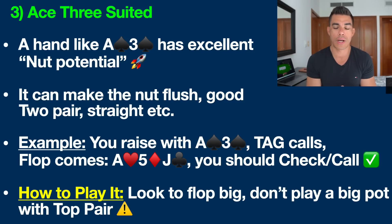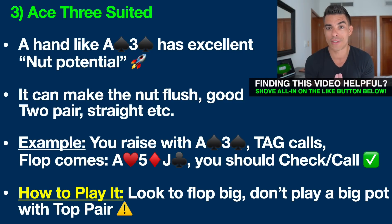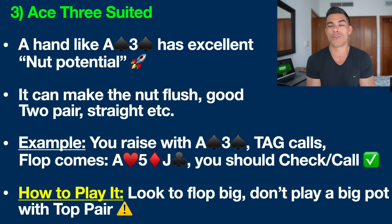Hand number three that everyone screws up is ace three suited. We already talked about a big suited ace — ace jack suited. Now let's talk about a smaller suited ace. Ace three suited, just like pocket threes, is a hand that has excellent nut potential. It can make a massive hand — for example, the nut flush, a good two pair, or a straight. When I say nuts in poker, that's a slang term for one of the best hands possible. If three more spades come on the flop, turn, or river, you'll have the best flush possible — assuming no straight flush, which is exceedingly rare and you can almost throw that out most of the time.